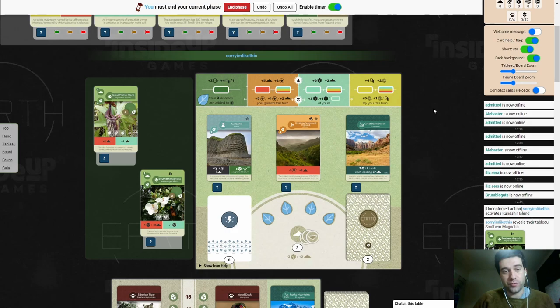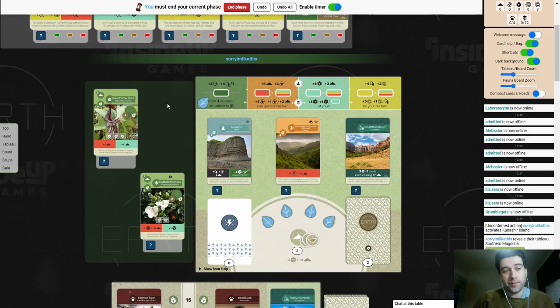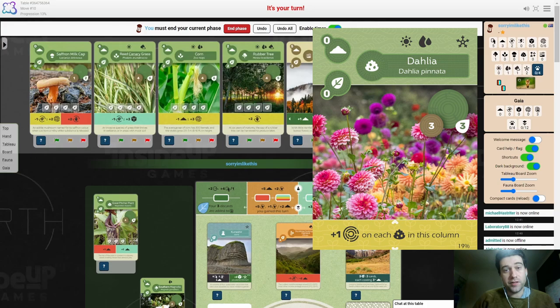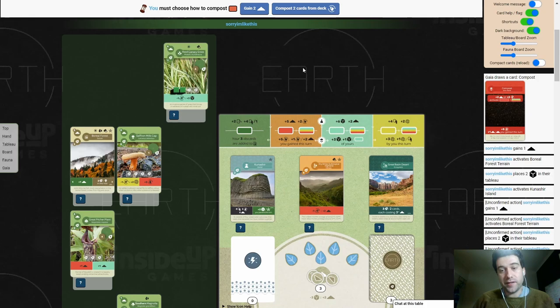Let's talk about tableau positioning. There are many objectives that require you to pay attention to it, such as having different ability colours in rows and columns, or different habitats. Make sure you respect all those first, but if there aren't any, then you should generally try to keep the same types of flora in rows or columns. There are a lot of these terrain cards that have green and brown abilities. This brown ability wants mushrooms in the same row — it's an easy 9 points to get if you plan around it. There are also many different blue and yellow abilities which can give you sprouts and growth for having the same type of flora in rows and columns.